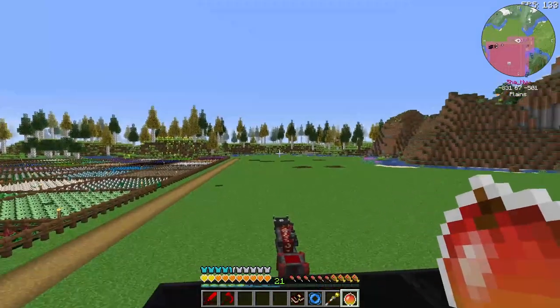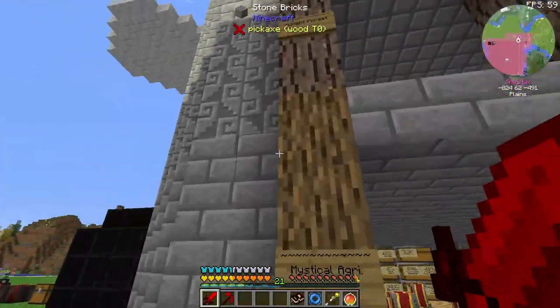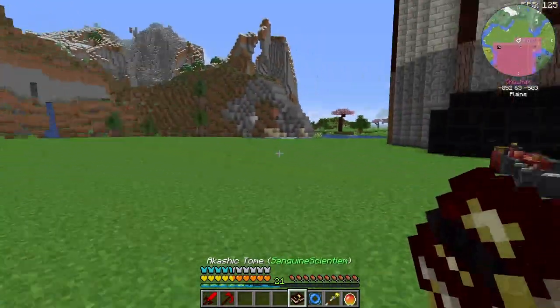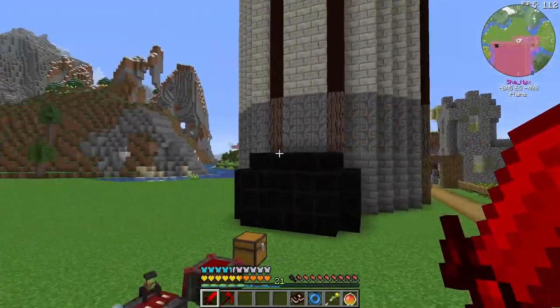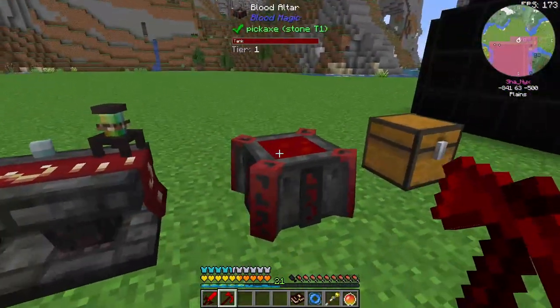Hello and welcome back to another episode of Minecraft on Nixus Gaming. We are here with blood magic today. I was reading into the book just to get an idea of what we have to do. We finished everything in tier 1 that I really want to look into. So next up, we gotta work on turning this thing into a tier 2 altar.